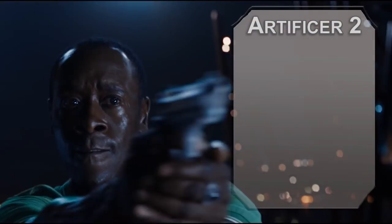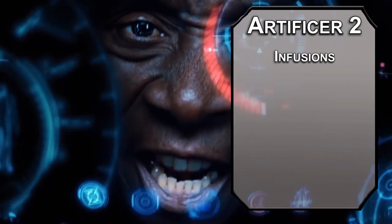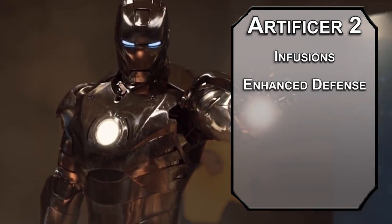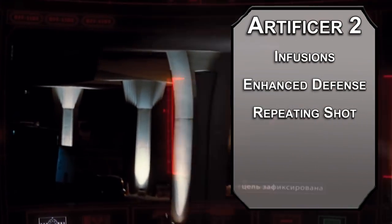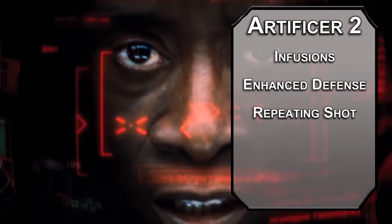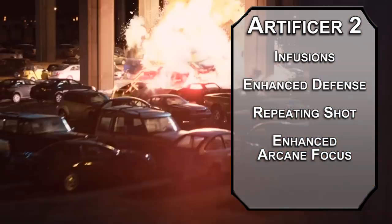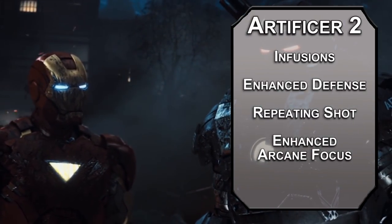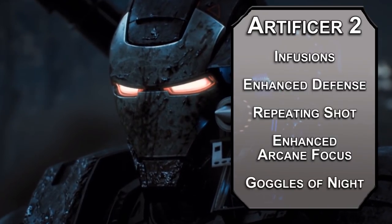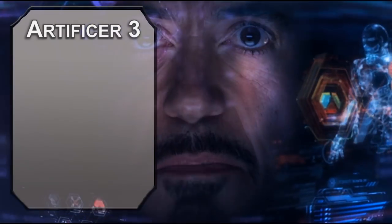Whiplash is kind of a lame villain, I'll give you that. 2nd level artificers get infusions — four fancy options to make your armor cooler, even if you can only have two ready at the end of a long rest. Enhanced Defense gives a piece of armor or a shield plus one to AC. Repeating Shot removes the loading property from a weapon, gives it plus one to attack and damage rolls, and unlimited ammo — basically meaning we never have to take the crossbow expert feat, saving us an ability score improvement. Enhanced Arcane Focus gives plus one to spell attack rolls and ignores half cover. Goggles of Night gives 60 feet of darkvision.